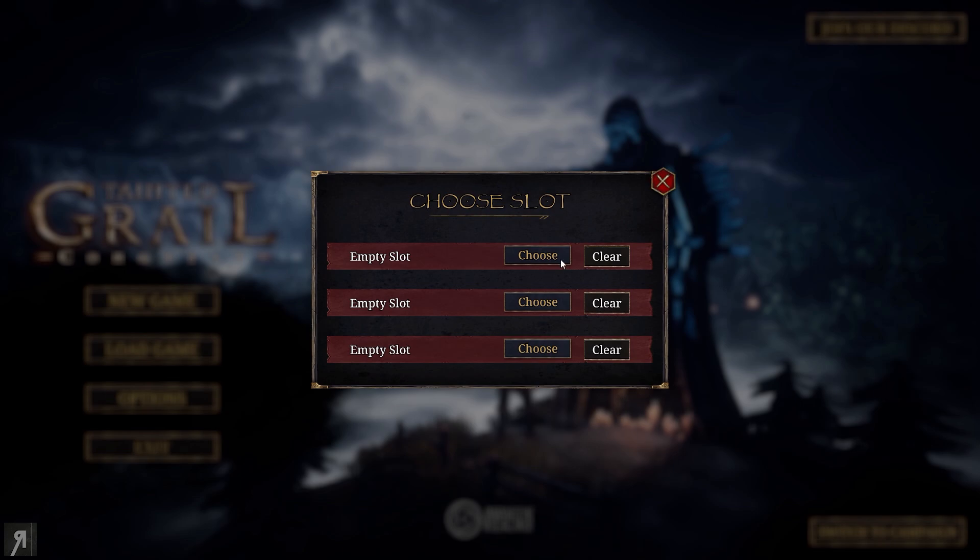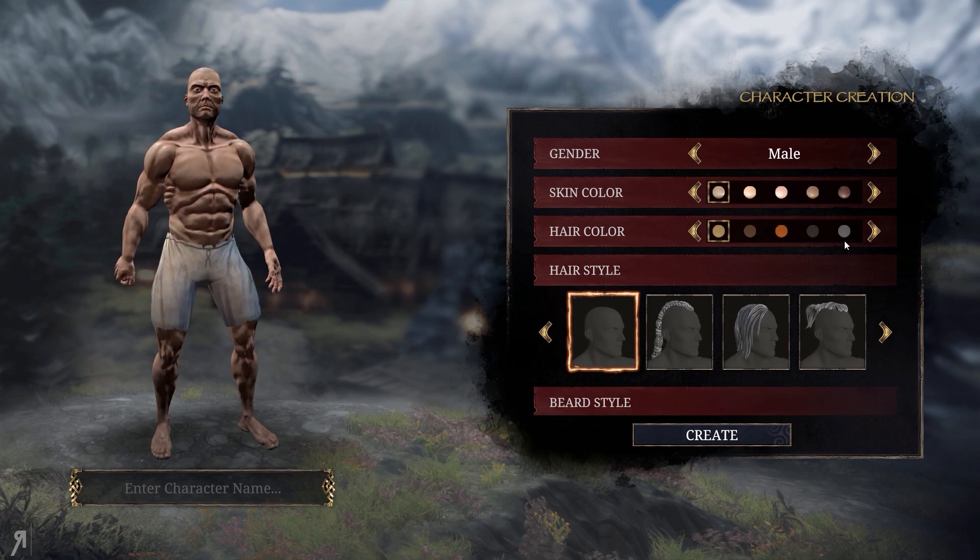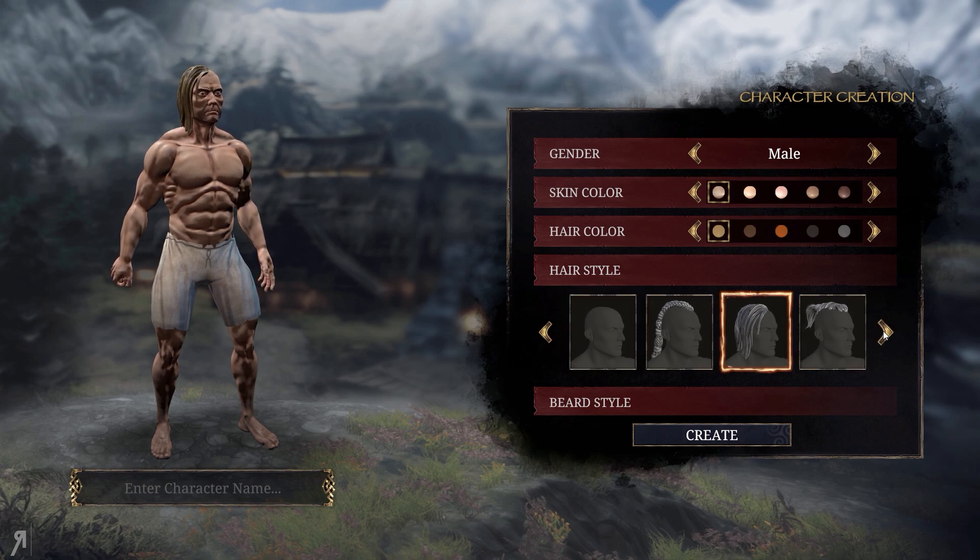Personally I feel like the Conquest mode is extremely fun, and the pure reason for that is that there is a multitude of different options for your character here. And look at this — we actually have character creation here as well, which is really cool because I don't believe we have that in the campaign, so we're just going to be choosing someone here and let's have a look.